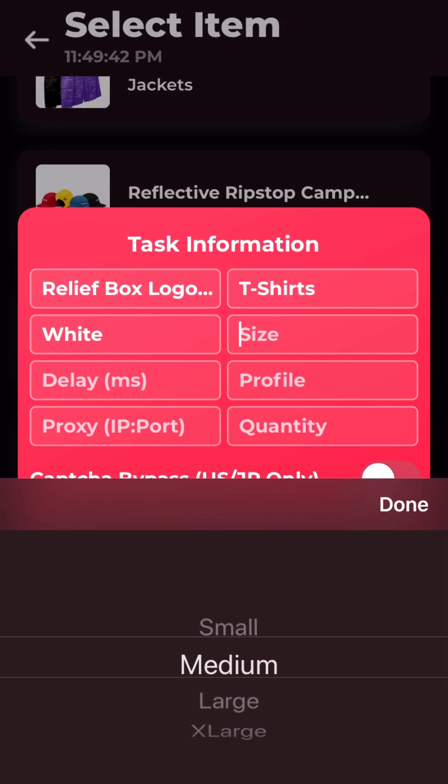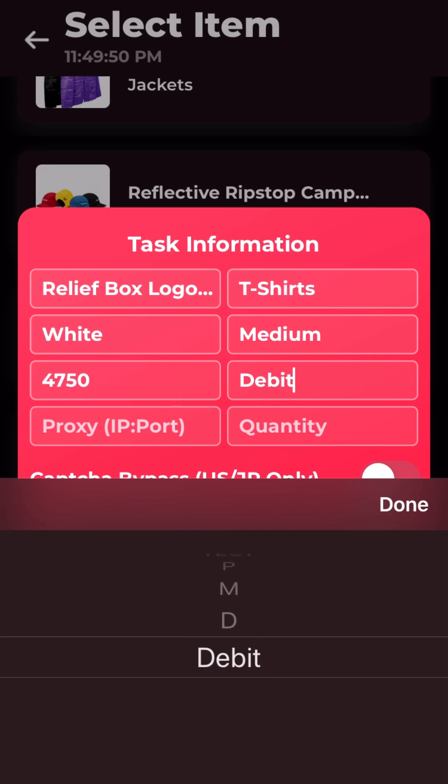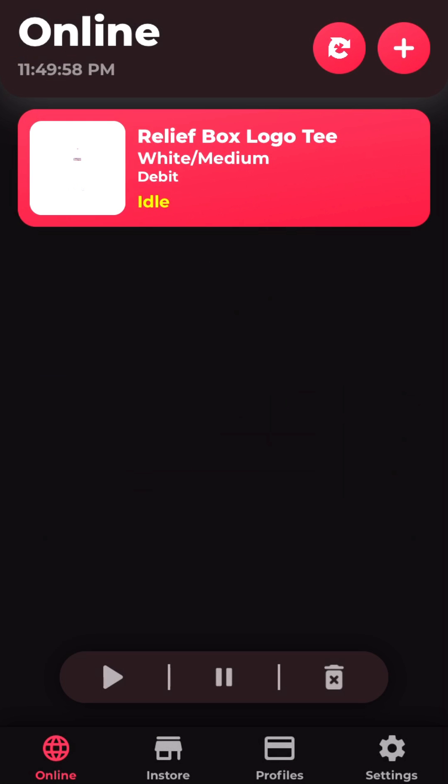I'm going to choose size medium with a white color, and my delay for this specific task will be 4750 milliseconds. This is the profile I'll be using. Notice how I don't have capture bypass on, because last week you saw Supreme patched capture bypass for all bots, and I got pummeled with declines on my last video — it was kind of painful.